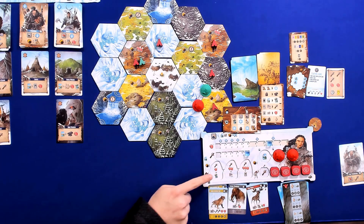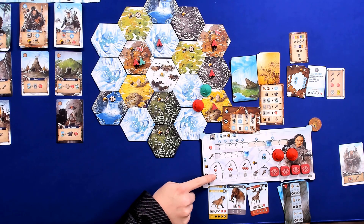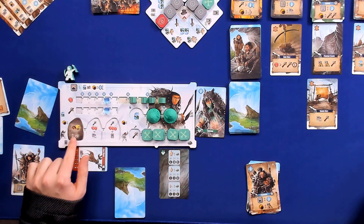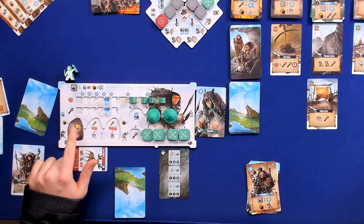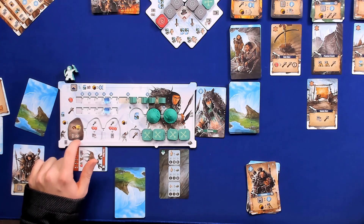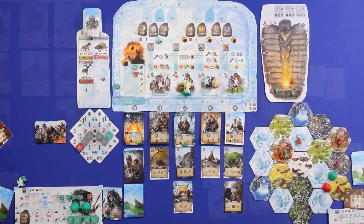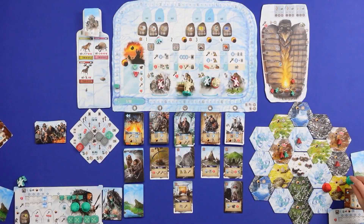One thing I forgot to do on my board is activate my scoring token. For every village I have touching a yellow landscape tile, I get two points. I do have this one here, which is touching that — I don't have to have the most influence there, I just need to have it touching. Now we'll be going first on the next round. So we'll advance to stage two, and refill the culture cards from this deck — these are the ones that make your turns more efficient. We also refill all the animals in the animal display — for a bot game, refill to the number of players plus one, which is three.